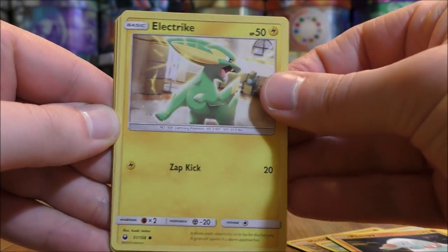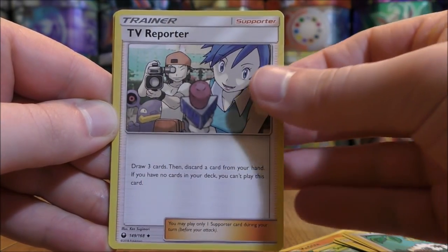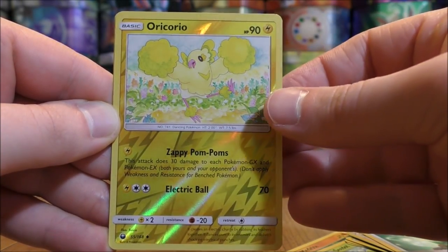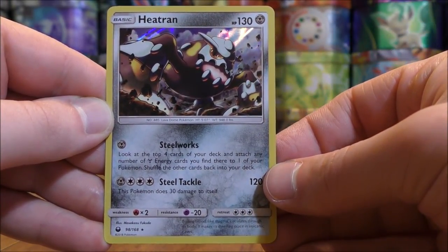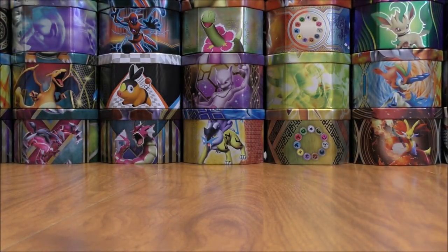Electric, grass type energy, Kecleon, TV Reporter, Lifeherb. Reverse hollow of an Oricorio, which is an uncommon. And the final card would be indeed a rare hollow — this time a Heatran. So I'll see if my luck continues with the rare hollow cards.